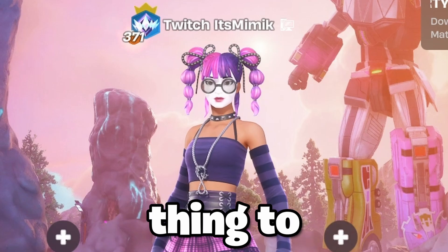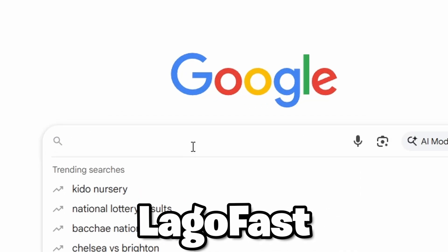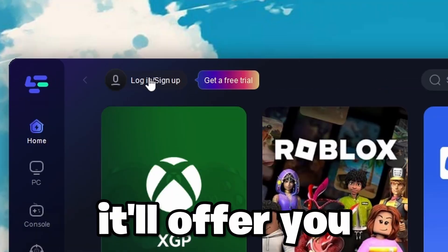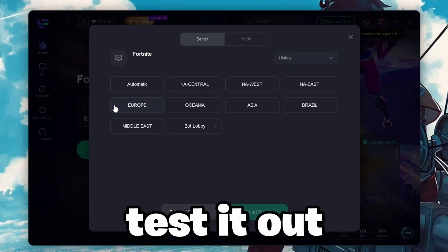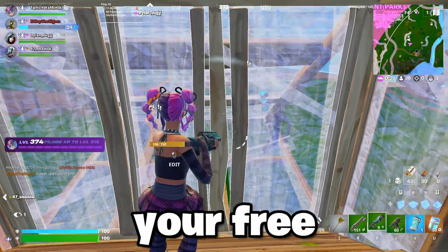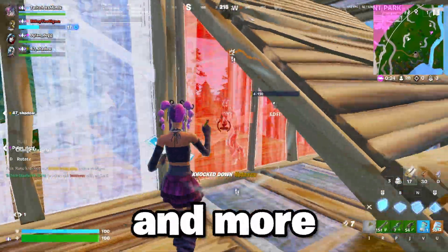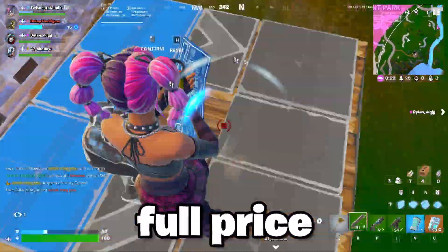If you guys want the same thing for your ping, just go to Google and search LagoFast, or click the link in the description. Go to the page, click download, and set it up. When you open the app, it'll offer you a 7-day free trial so you can test it out without paying anything upfront. After your free trial ends, if you decide to keep using it, you can use my code MIMIC for a 30% discount.